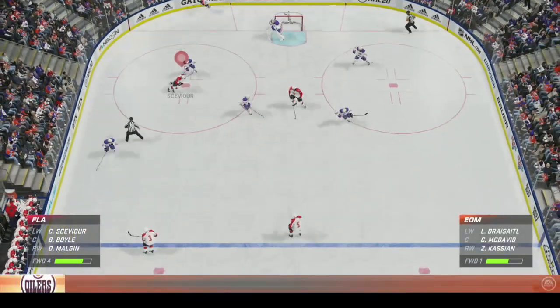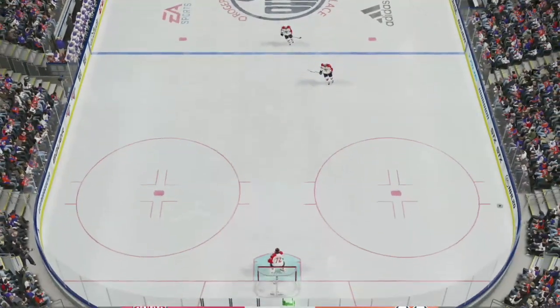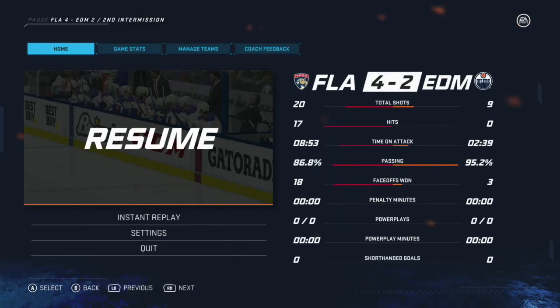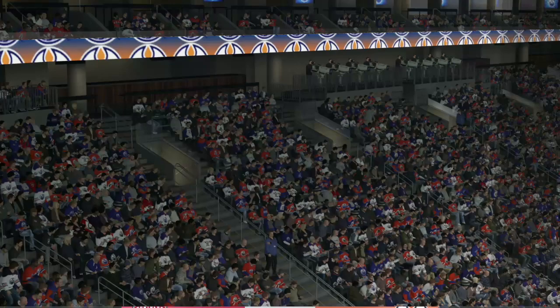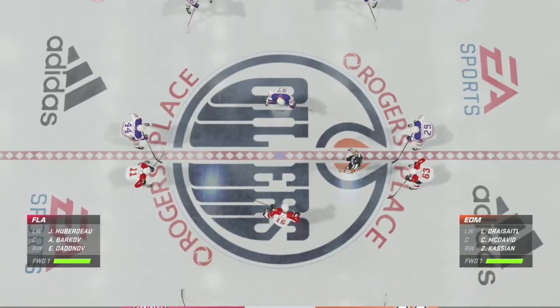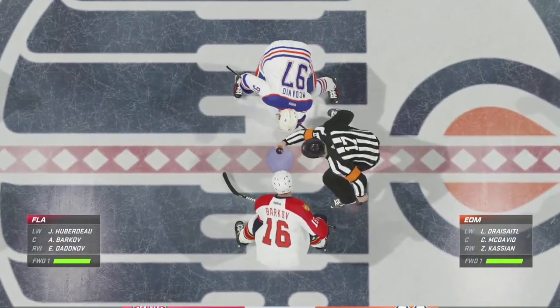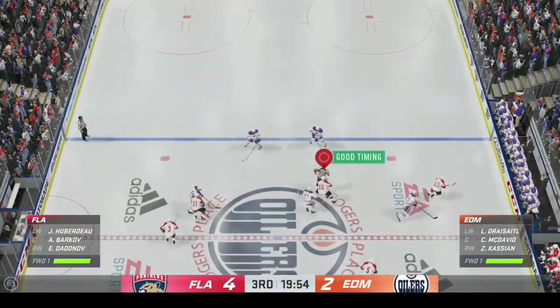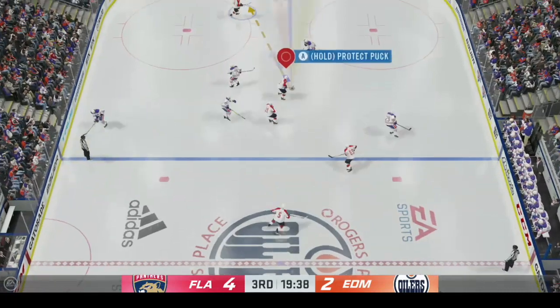Before the face-off I probably should have... Alright, the toe drag, the backwards toe drag, the spin, the between the legs, the LB one-touch deke, the LB two one-touch deke, the fake shot, and the puck through your legs deke. Almost got the one-handed move.